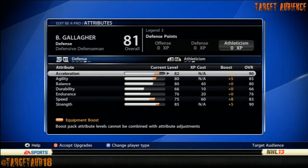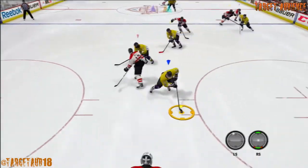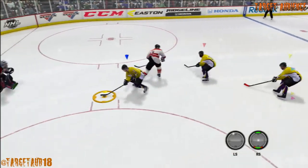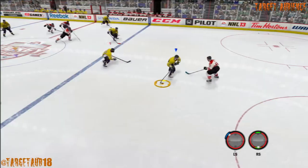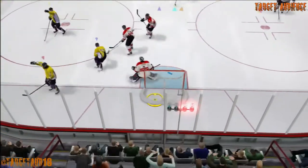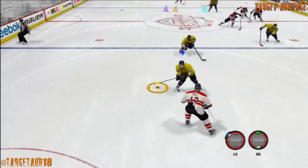Let me show you exactly what the game looked like — some of the plays I was able to do — and you'll see what I mean when I say 83 deking is plenty. This is the second goal I scored in the game and probably the nicest one: through the legs, backhand, forehand, around the computer goalie. The defenseman got absolutely dangled, and his deking at that level is all you need to pull those kinds of moves off.